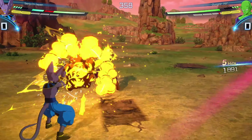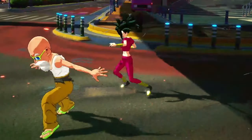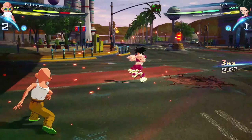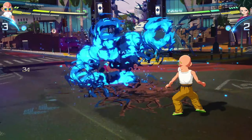First things first, you got to know how to guard. You got to get good at guarding. So definitely get used to timing vanishes by holding R1 and then using the analog stick left and right. That is going to be key to this game. It's something that's going to come over time or just natural instinct, but know that is one of the keys to becoming a pro.